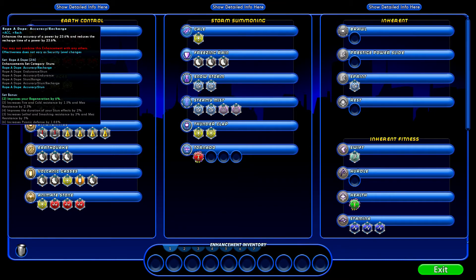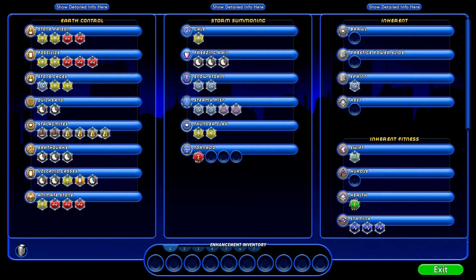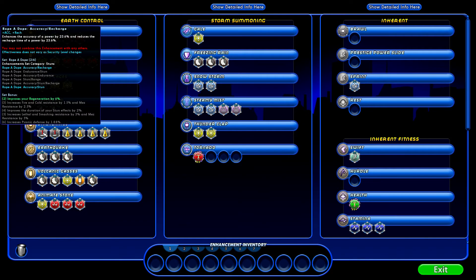If we just slotted an Accuracy in that one slot, we'd have 100% Accuracy. Here we're getting 62% Accuracy but also 62% Recharge. Whenever there's two of a kind, you get 62%. If you have a situation like this one where it's Accuracy, Stun, and Recharge, each one you get about 40% or 41% for each of those three. So by slotting several different of these slots, we get more than we would otherwise. It actually boosts up our abilities.